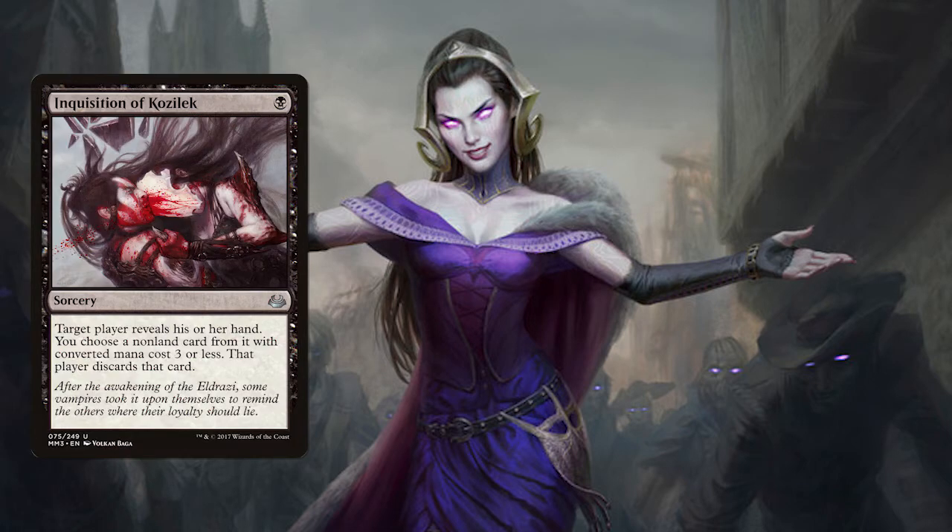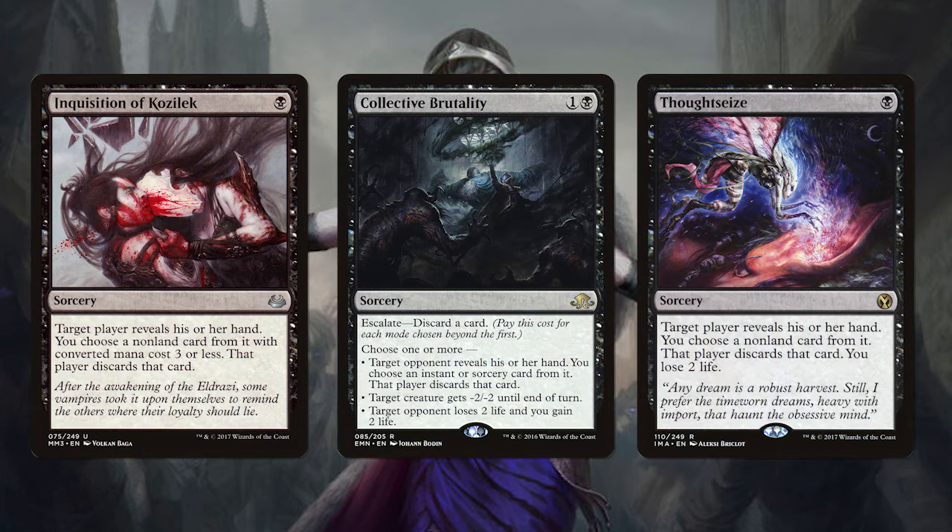4 Inquisition of Kozilek and 3 Thoughtseize along with 2 Collective Brutality give us a wide array of hand destruction options. Playing either Inquisition or Thoughtseize turn 1 gives you information on your opponent and allows you to remove the most problematic card right off the bat. Collective Brutality is a bit slower but is much more flexible for other situations. With the Escalate mechanic you can also discard some less useful cards to help bring out your Bedlam Reveler if need be.